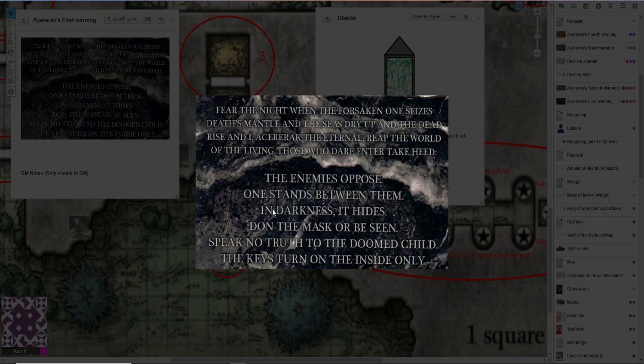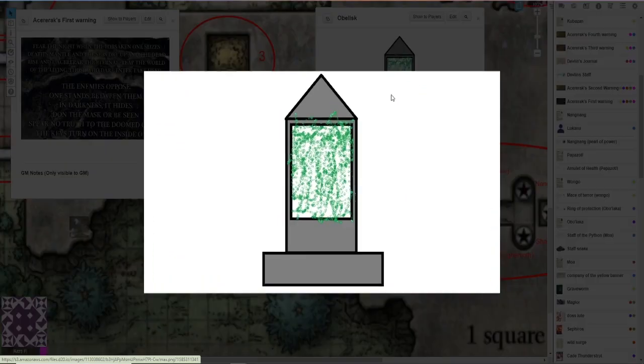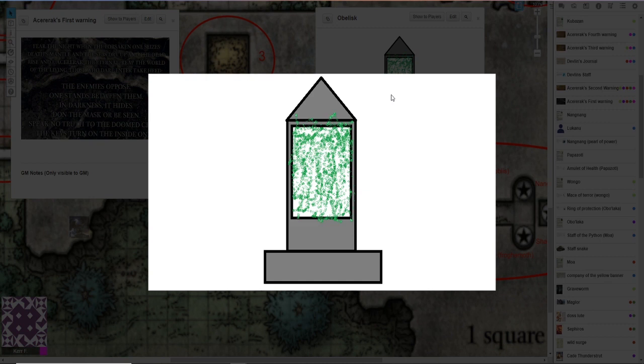A paladin using Divine Sense can detect a fiendish presence from within the obelisk. Once you clear the vines and moss from the south face of the obelisk, it exposes a message carved into it in Common, which reads: 'Fear the night when the forsaken one seizes death's mantle, and the seas dry up and the dead rise. And I, Acererak the Eternal, reap the world of the living.' Those who dare, take heed. The obelisk is 15 foot tall, has a message, and you've got to scrape away the moss to get to it.